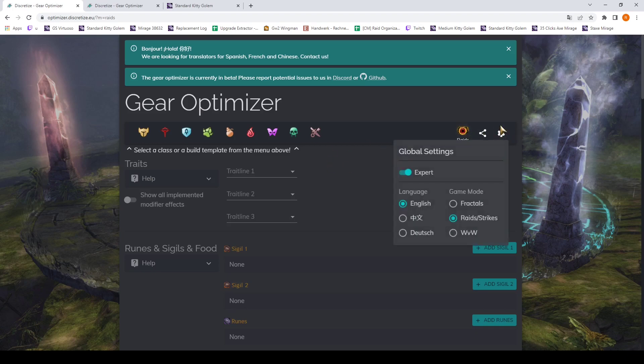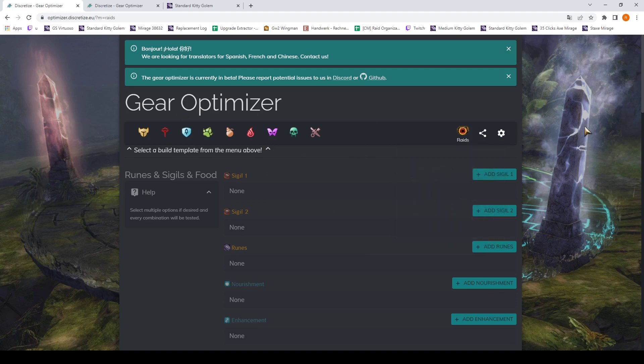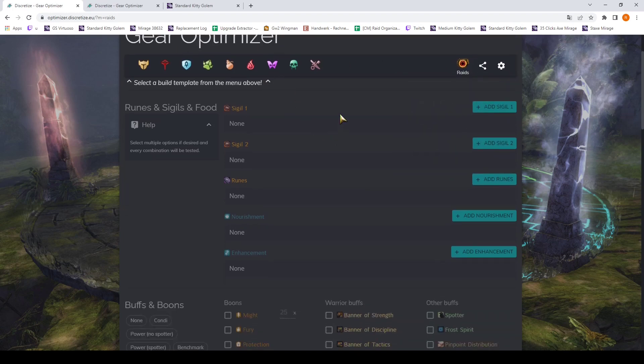The Gear Optimizer comes in two global settings: normal mode or expert mode. We are going to first look at normal mode. The difference between the two is that expert mode has a lot more settings that might confuse you, so normal mode just ignores all of those.